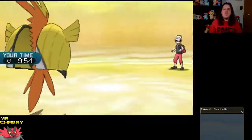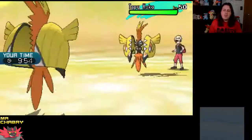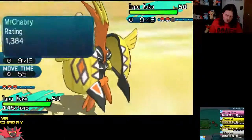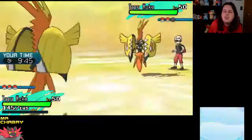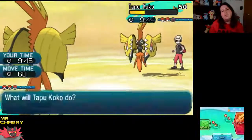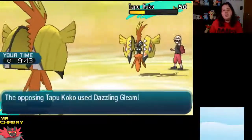Whatever comes in now, we're just going to let Tapu Koko take the hit. I'm stuck in Dazzling Gleam — I've got Choice Specs. We're going to trade Dazzling Gleams. Mine probably will do more, unless this is a Choice Specs one I'm facing. But it's going to go down anyway, so we're just going to let Tapu Koko go down.